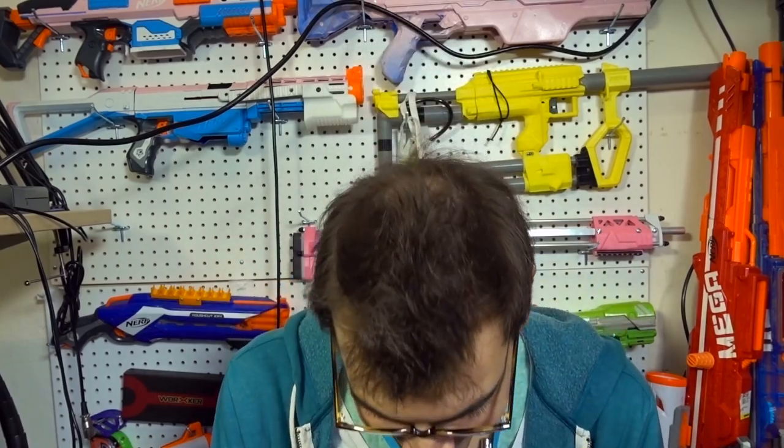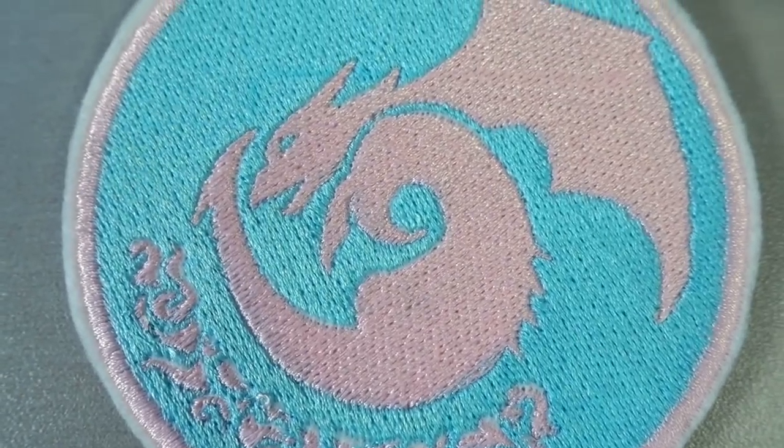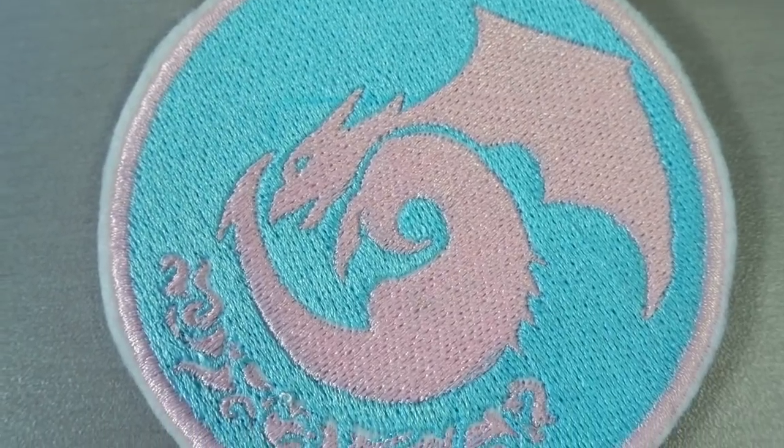The first giveaway is going to be for the 10,000 subscribers milestone, which we're getting close to — which is crazy! I want to do something special for it. These special patches do not have the Jangular name on them — just the logo, nice and clean. They're in pastel colors, like the fabulous colors for my blasters, even outlined in white to give it that nice clean finish.